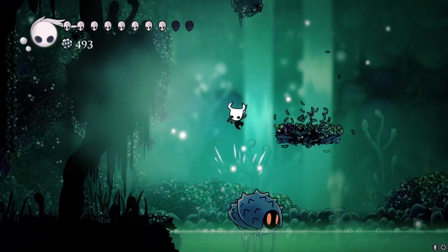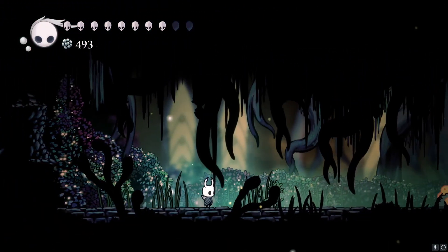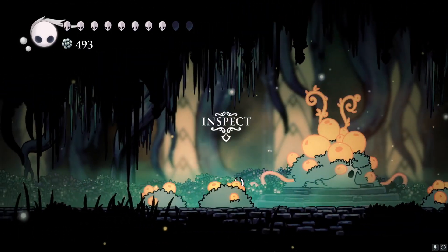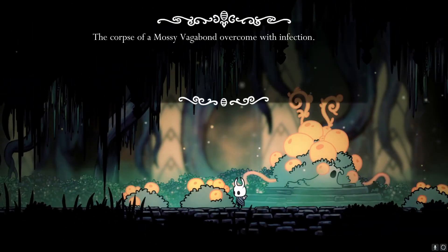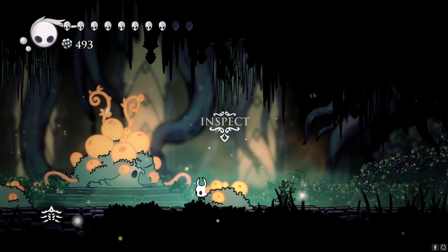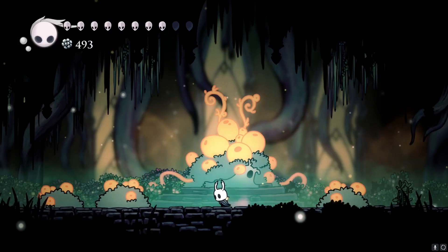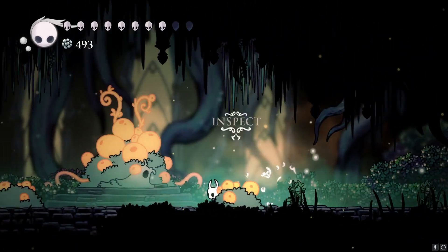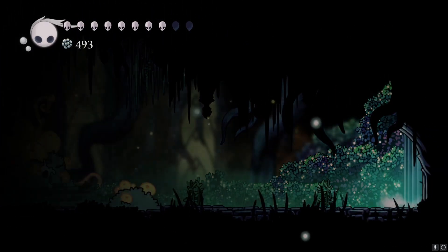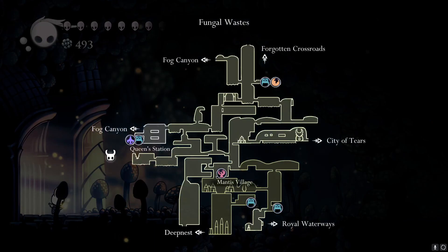We got the Love Key! That is very useful and will let us face off against one of the bosses in the game, but he is very far away. Why is the key here? I do not know. We got the key now — we can go to that boss later. This area seems kind of suspicious. Inspecting the corpse of a mossy vagabond overcome with infection.